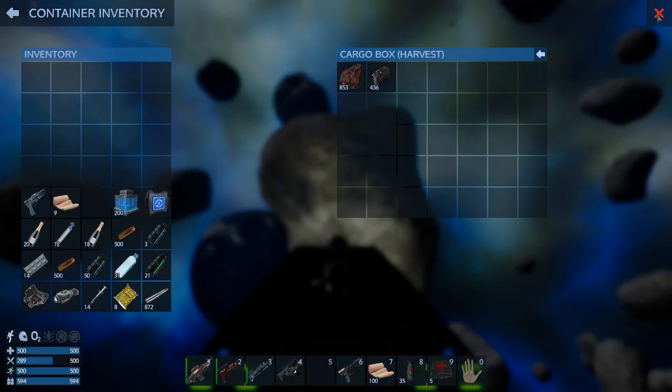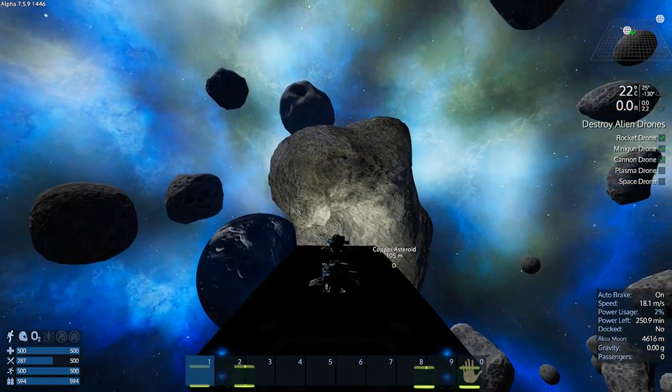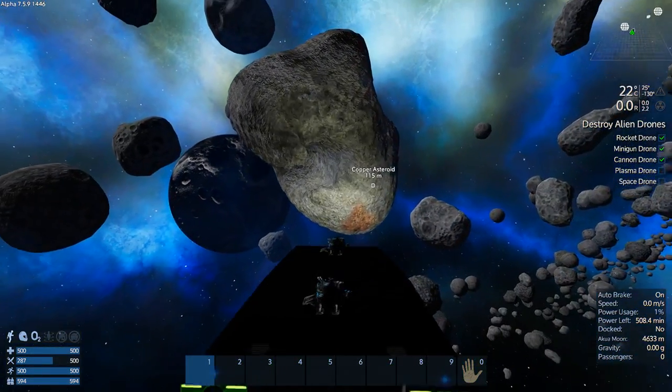We didn't really touch Akua that much and there's tons on the moon still. It's one thing - once you're able to actually start getting resources in the game, they come pretty easy. It's not so hard to make these giant vessels as long as you get the resources. It's all about the resources.